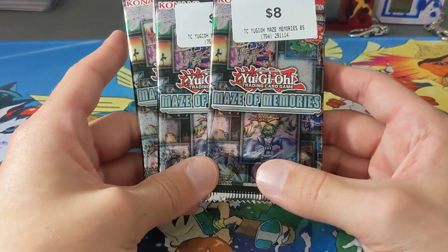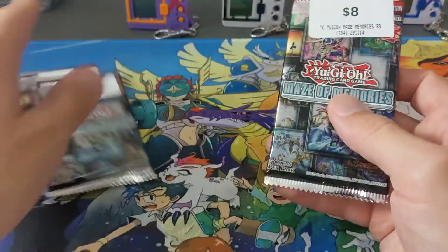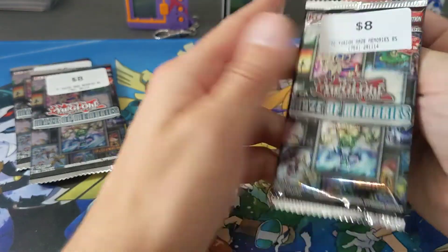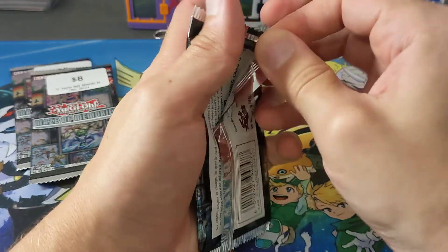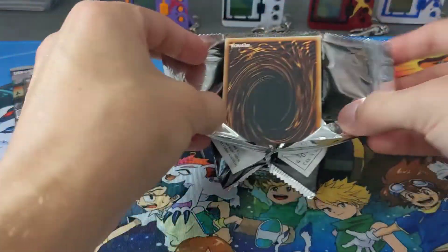We have three booster packs of the Maze of Memories Yu-Gi-Oh cards - these look like they're all first edition too. So let's get straight into it, let's open them up. There are seven cards in each of these packets, which is good. These open a lot easier than like the digital cards - these ones I feel like I'm going to break the cards.